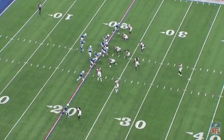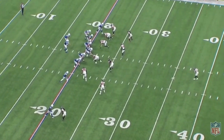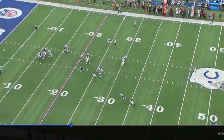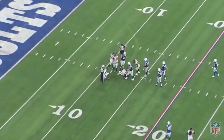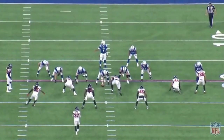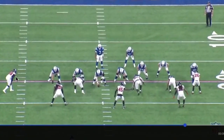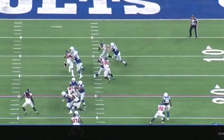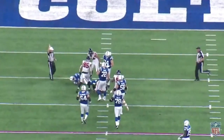Shotgun formation — you notice in third and long situations, obvious passing situations, Tak is good at this. Look — nice bull rush all the way to Jacoby Brissett. Him and his teammate Vic Beasley with the sack. Here we go again, hand up, standing up, obvious passing situation. Vic and Tak combine — nice bull rush right into the quarterback. Vic Beasley there to clean up the mess as well.